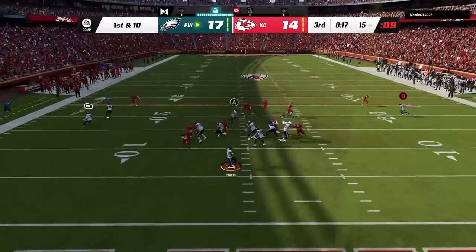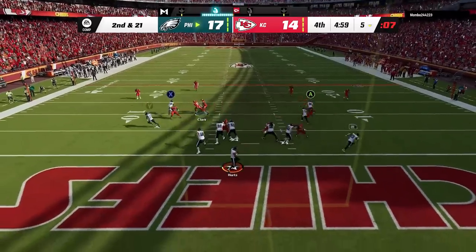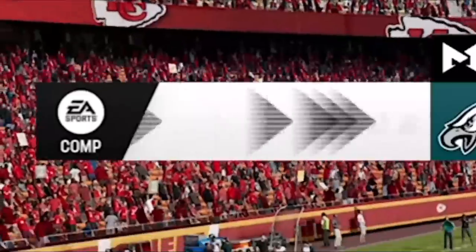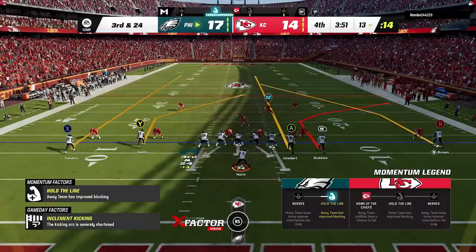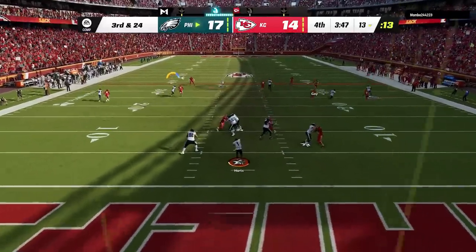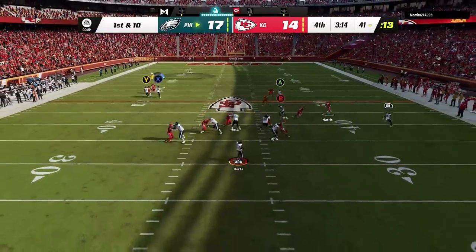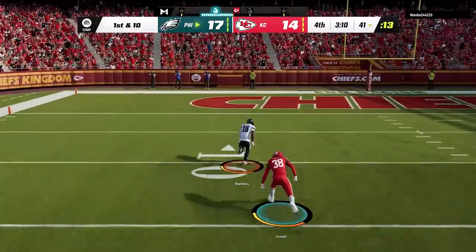Back on offense I get sacked for a big loss on the first play, but get it all back on the next play as Quez Watkins is having the game of his life. Pressure is getting in on every play before I get sacked again into third and a mile. So I go right back to the Saints fork and make another big play over the middle to keep the drive alive, then go right back to the drive H wheel play that I scored on early in the game — and it works again the same way as Quez Watkins gets his third touchdown of the contest.